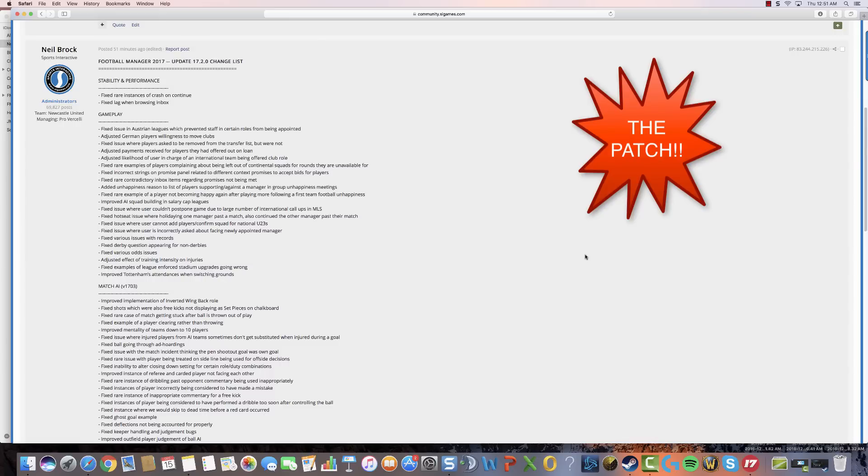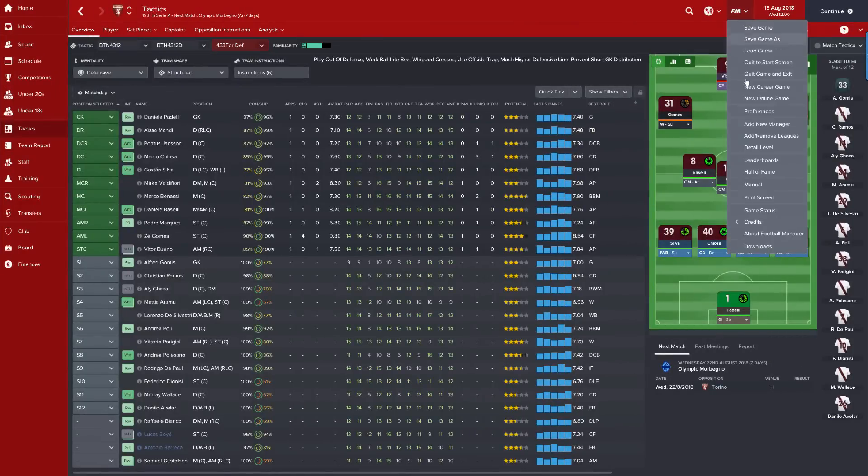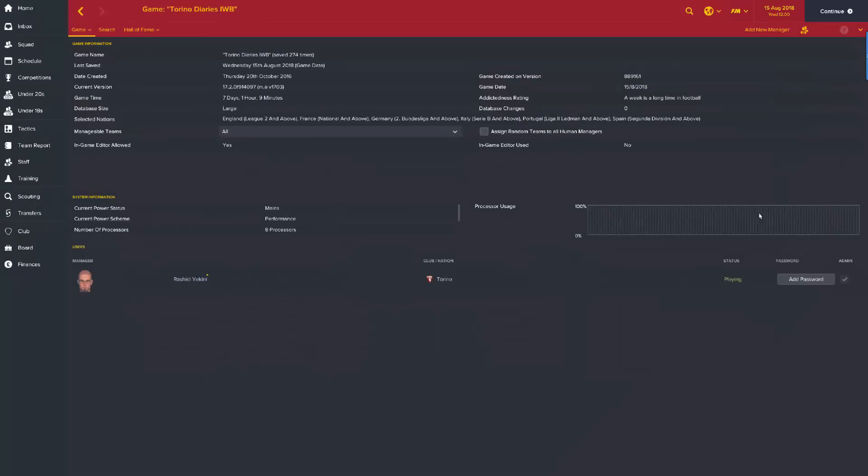I have just released the patch update for Football Manager 2017. If you're watching the show, the patch has already gone out. Log into your game, go to Steam, turn on your game — it should restart and you'll see the version has changed. You can check by going to your game status, where it will say 17.2, match engine version 1703.